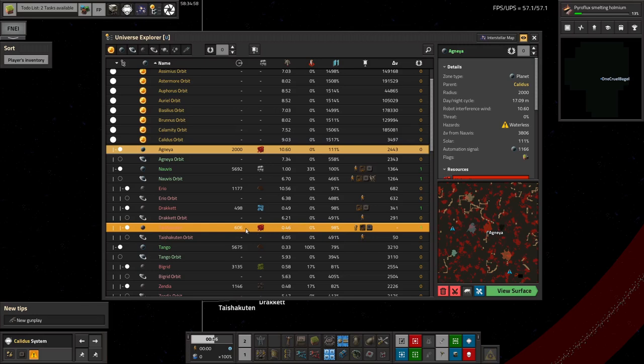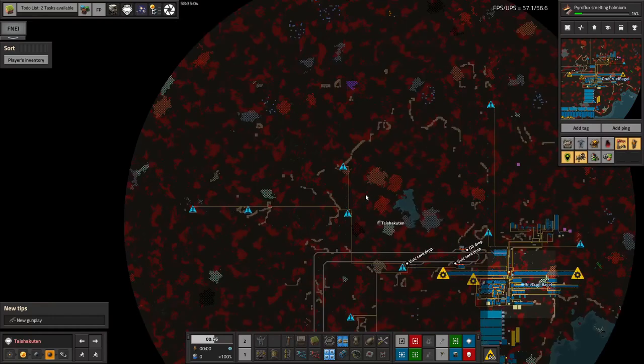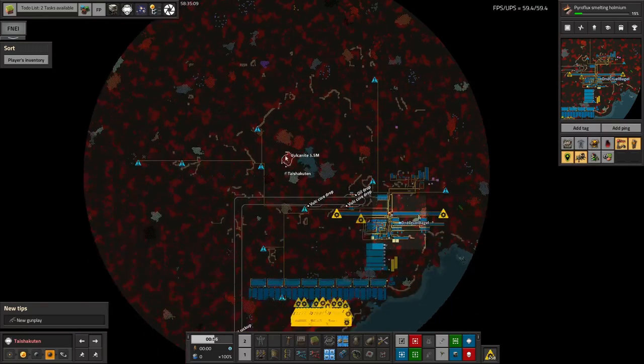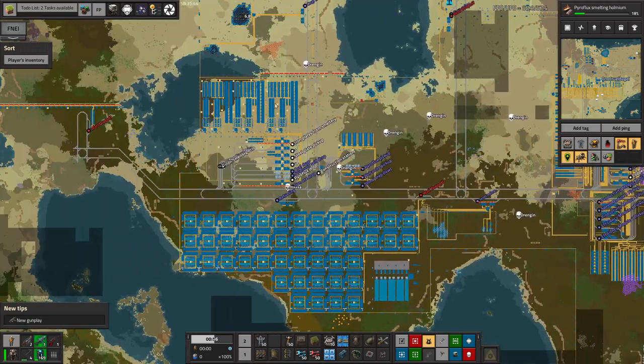There's also the option to go out to Taishikuten and start mining the ore patches around there - massive Vulcanite patches with 5 or 6 million each. We'd also have to mine stone, iron and copper to make the delivery cannon capsules. That is a possibility - it would mean we could move away from this system where we're making everything from core fragments. But it's non-infinite and that feels less nice. We're going to have to make some decisions and I'm not quite sure what the right ones are.